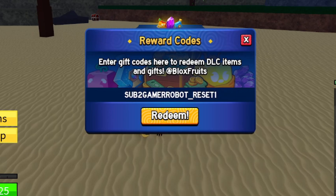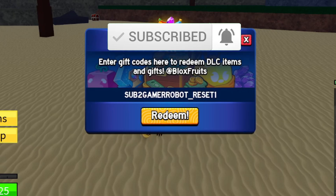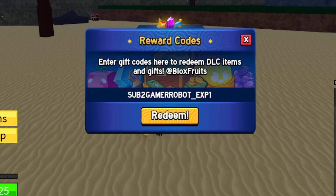Code ROBOT_RESET — this one is for a stat reset. Before the next code, if you haven't subscribed yet, make sure you smash the like and subscribe button. Next is ROBOT_EXP1 — an XP multiplier, redeem that right now. Then code STOPTO_OFFICIAL_NEWBIE — another XP multiplier. I'm going fast because I have a lot of codes, but feel free to pause if you need to.